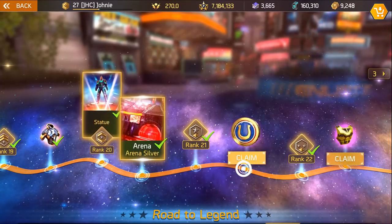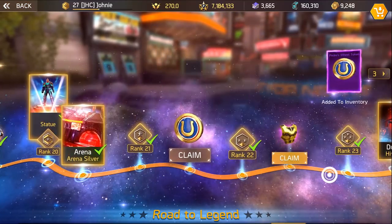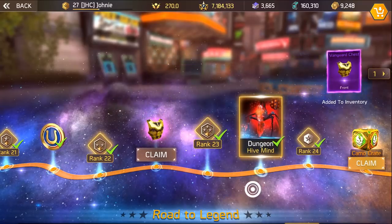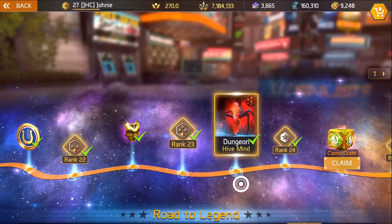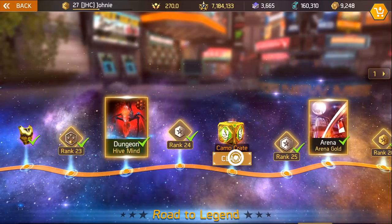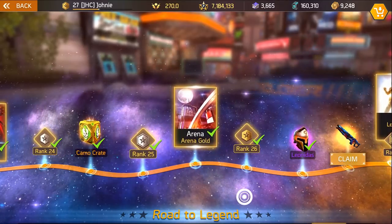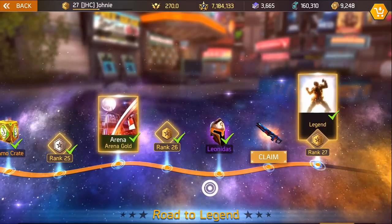Every level you can claim rewards. At rank 21 we get Pedro's Wheel token. Rank 22 we got a Vanguard chest that you can claim right there if you have space in your inventory. The Hive Mind dungeon is only unlocked at rank 23 now, so fresh level 20 players will have to level up three more times. Rank 24 you get a camo crate, and rank 25 gives you access to Gold Arena.